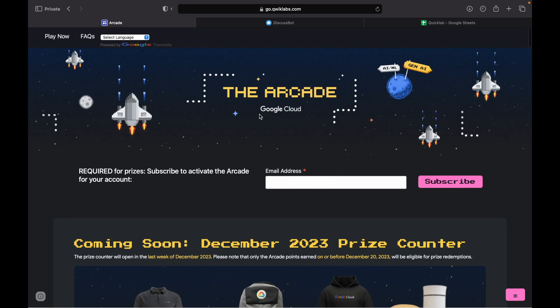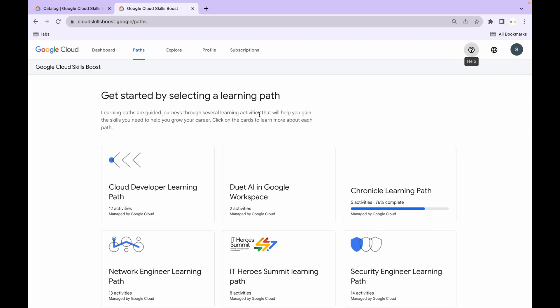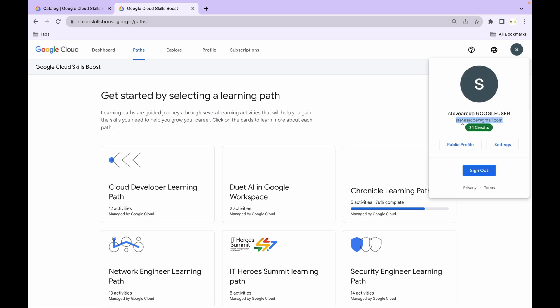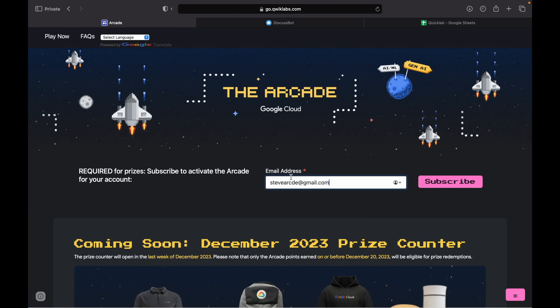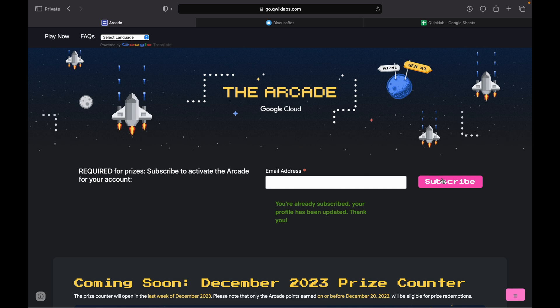The first thing you have to do is subscribe to the arcade. Come back to your Cloud Skill Boost account, copy your email address, come back to the arcade page, paste your email address, and click subscribe. This is the most important thing to do, otherwise you will not receive the email from the arcade team when the prize counter opens.